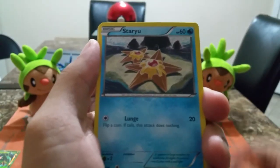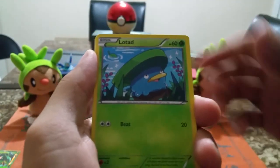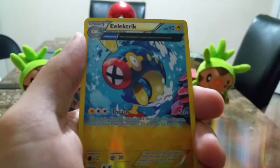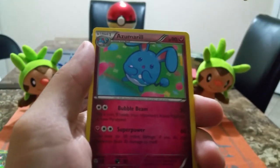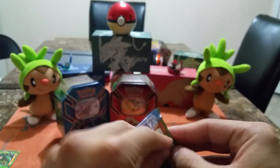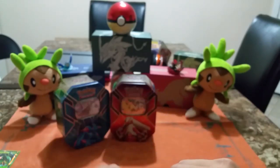From the Primal Clash pack: Combusken, Mr. Mime, Staryu, Lotad, Solrock, Drilbur, Nosepass, Electrike, and Azumarill. That's one Ultra so far — let's hope to get one more out of the last pack.